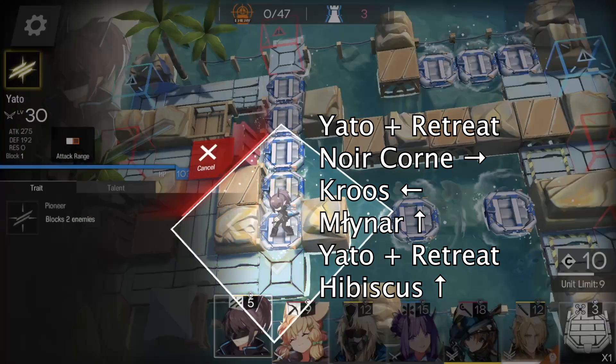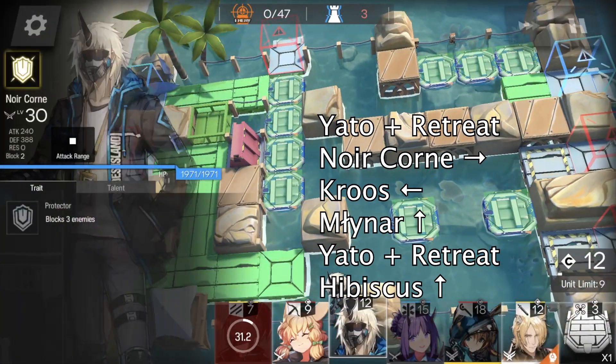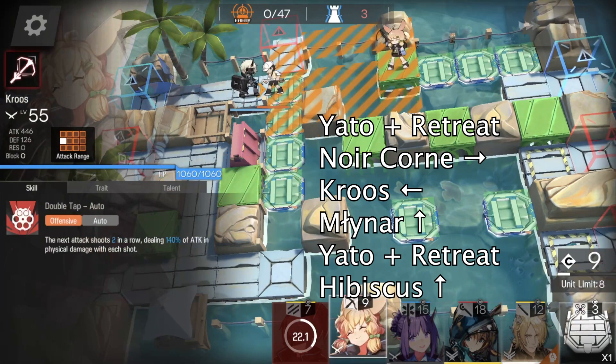First, we deploy Yato and then immediately retreat to dismantle this floating platform. Then we deploy Noircon when we have NFDP, followed by Cruz facing left.